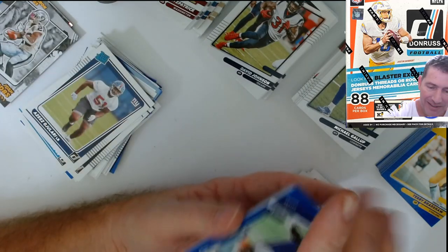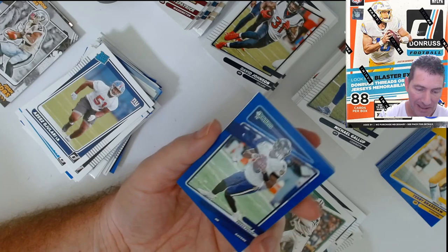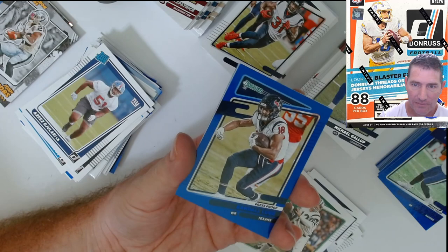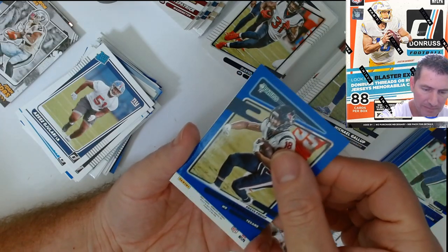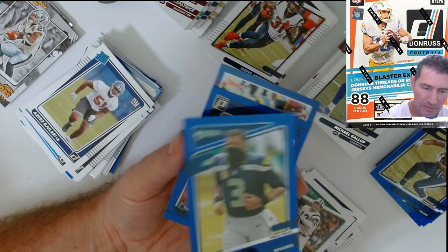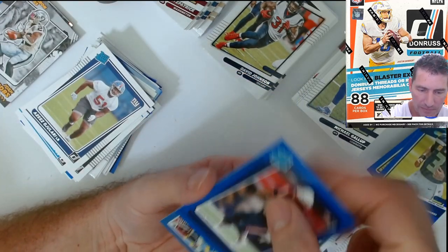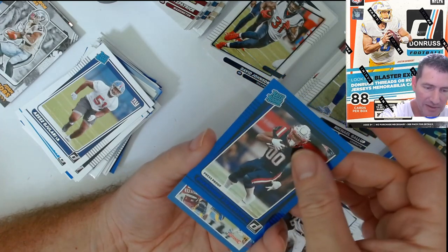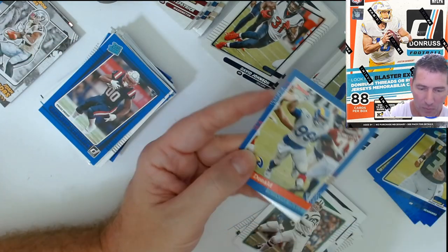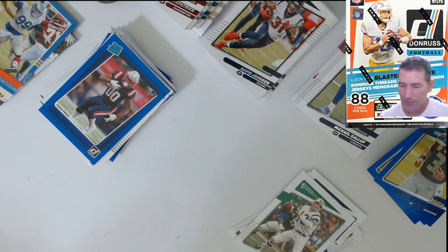Man, not hitting any of my Raider rooks — well I got the Trey Lance, that's it. Mark Jackson. Randall Cobb. Stevenson — I thought he was going to be more of an impact once they traded Sony Michel, but he hasn't really been.